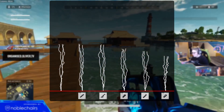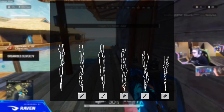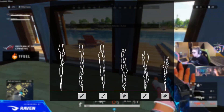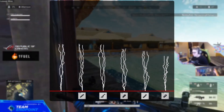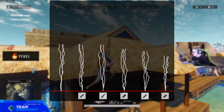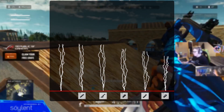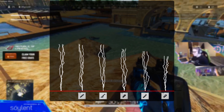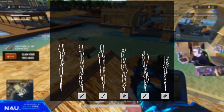Shown on screen is a graph produced to show how much the attachments are affecting the recoil. Interestingly, the SMG compensator actually reduces vertical recoil more than the grip, unlike the AR compensator which reduces it less than the vertical grip. Otherwise, the order remains the same for how much the attachments affect the recoil. Let me know if you're interested in a video explaining how the attachments affect the statistics on the weapons.